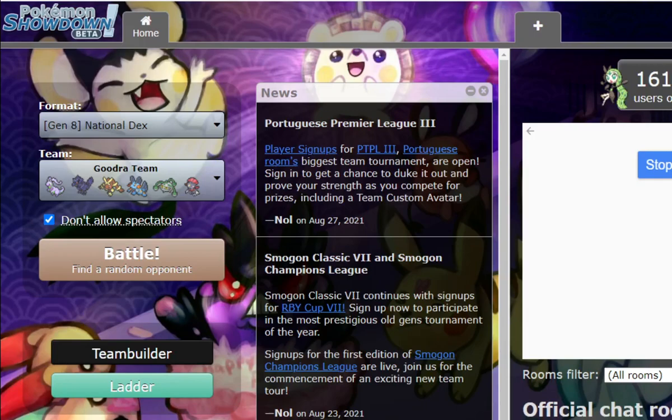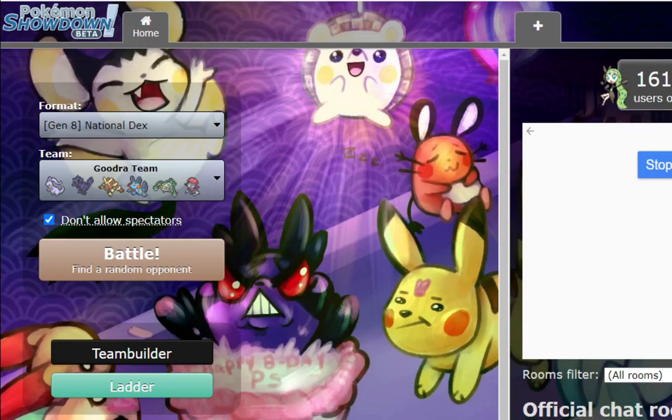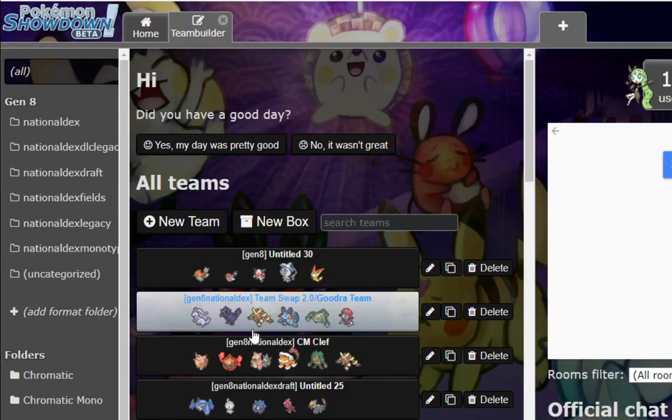And we're back with an account. Here we are on the National Dex ladder, about to start our first game. Who takes the first game? Our username is very creative — we had 'Scrappy Stombs' for TeamSwap, and this is Scrappy Stombs 2. Peak of human creativity.